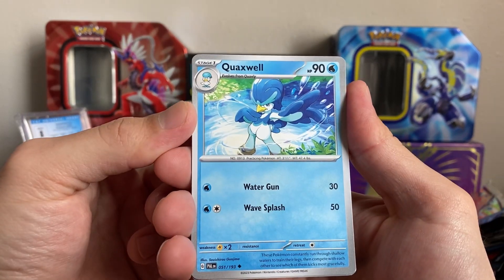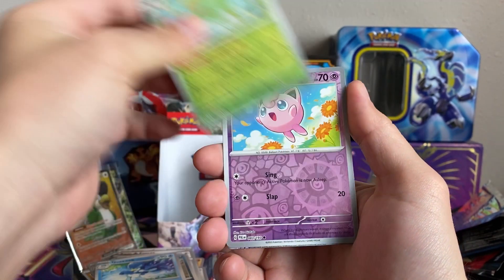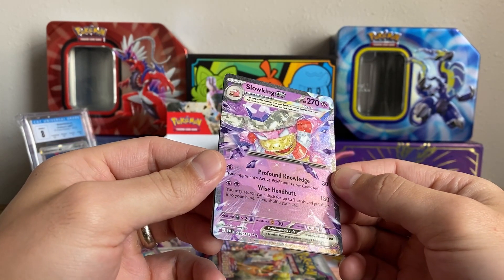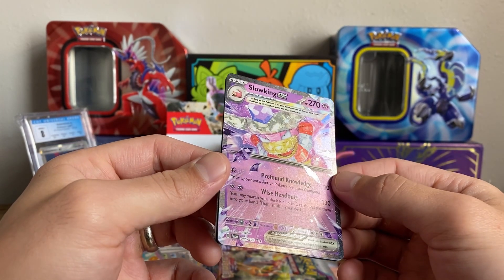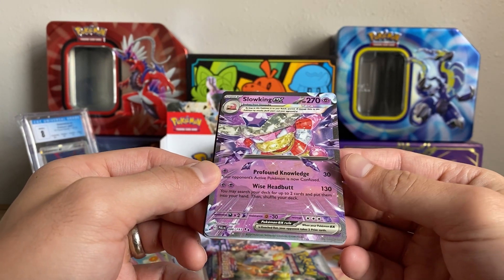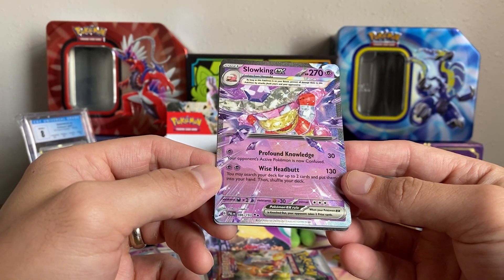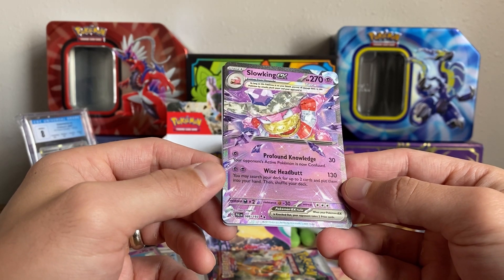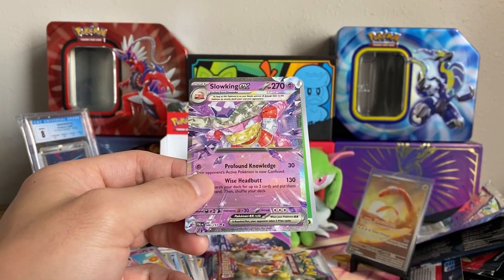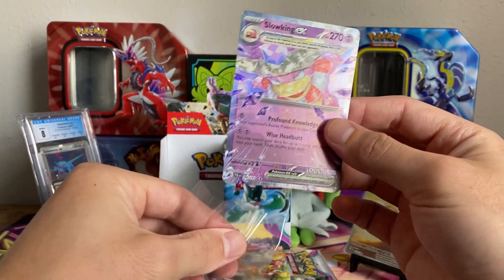Quaxwell, Water Whip, Skip Bloom, Drifting Dodge with that ability, Jigglypuff — and the Slowking EX. I think that's the second one of these I've pulled. A lot of people don't really like it — it doesn't have the big HP numbers. Profile Knowledge can be kind of annoying because of the confusion, and Wise Huddle is good because you can put two cards into your hand, but it only does 130. It's a beautiful card, but it just doesn't quite make it to where everyone wants to use it.